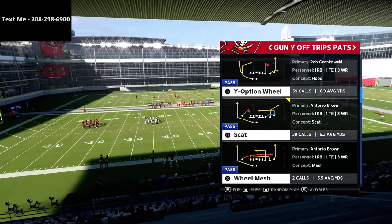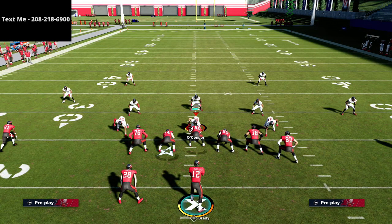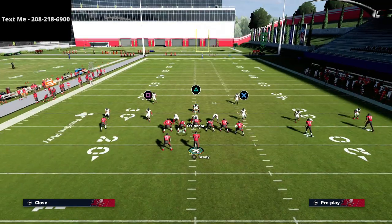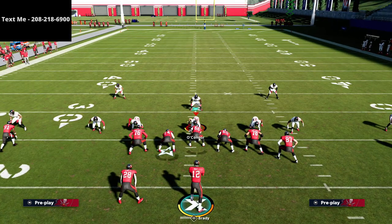In this video we're going over the New England Patriots Gun White Off Trips Pats formation and the Scat play. If you haven't already gotten my complete New England Patriots offensive guide, I've broken down the entire playbook in depth. You can get access to that guide in the description — it covers every formation including gun bunch, u-trips, spread, trips tied in, split close, and eye tight, everything you need to dominate in Madden 22.